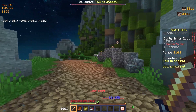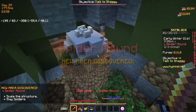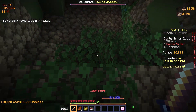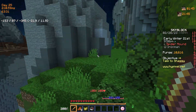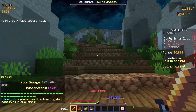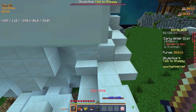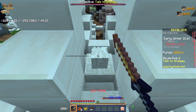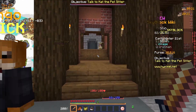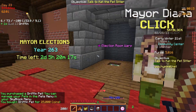I happen to know a couple of these spots, so we can just run quickly to these places and grab our coins so we can get our griffin pet. There we go — 10,000 coins! Here's the last one. It's a little bit hard to find, but we can get it easily. And now we can just head back to Diana and get our first pet on the profile — the uncommon griffin.